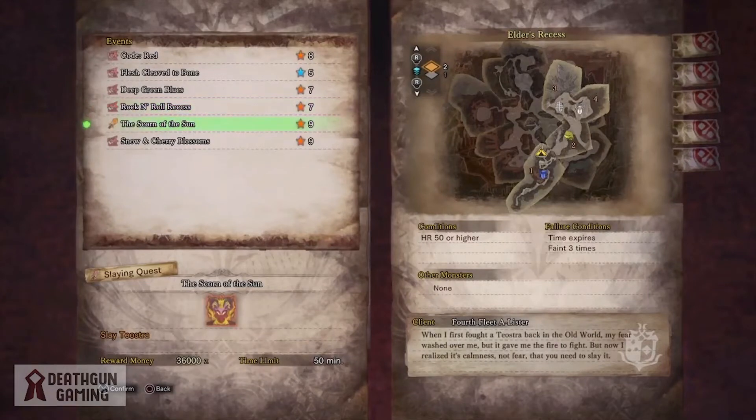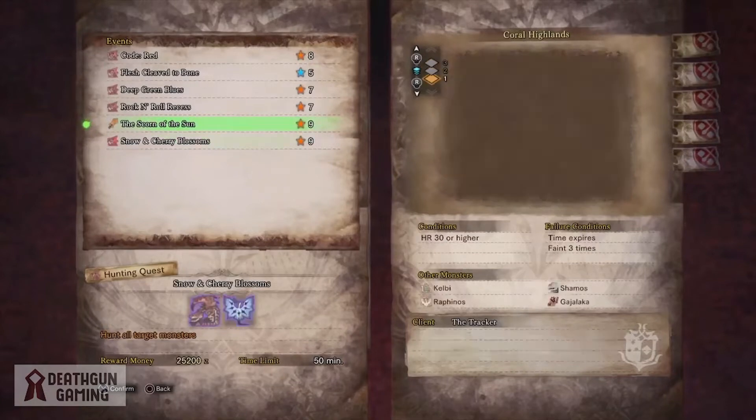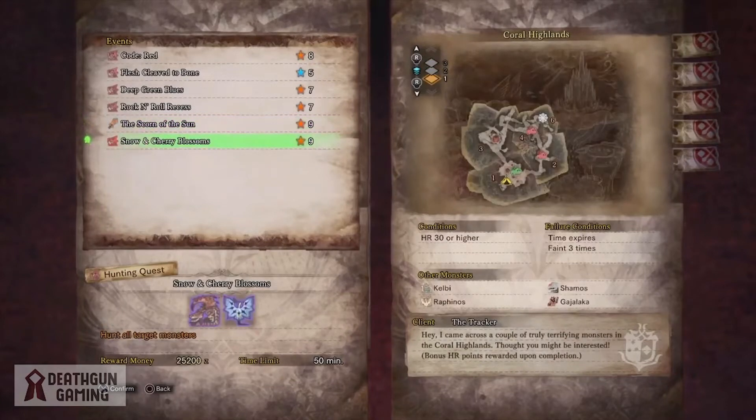This one is really cool — Scorn of the Sun, where you face off against Arch-Tempered Teostra and where you get the incredible Teostra Y or Gamma armor set. I highly advise you guys check this out before it's gone; it's a really cool armor and some of its pieces are definitely end-game material.